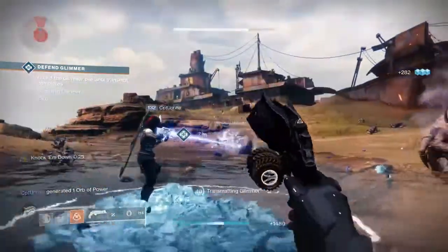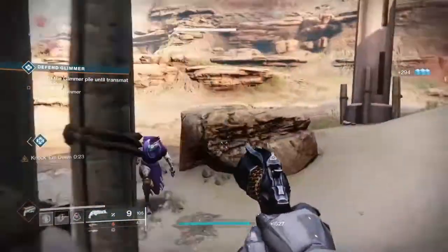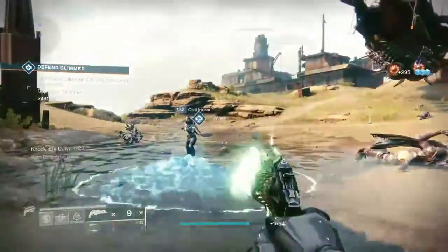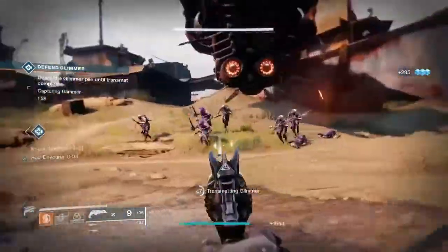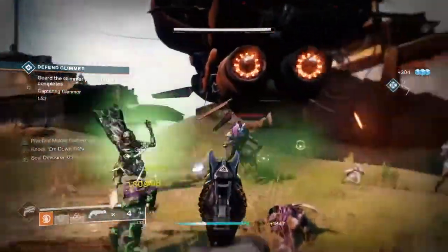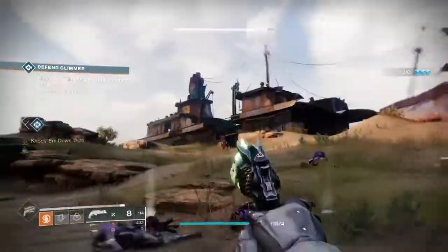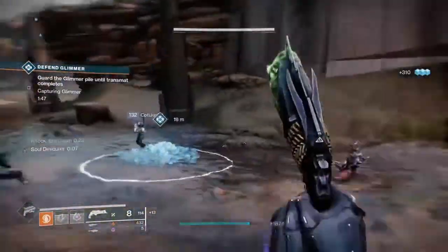Simply put, it's a 140 RPM, which is probably one of the best hand cannon archetypes in the game right now. Good range, and a very good perk. The iron sights — as you've seen in this gameplay — you can figure it out yourself. Recoil is a bit wonky, but nothing bad. You can accurately shoot it at this range, which is about max damage range.